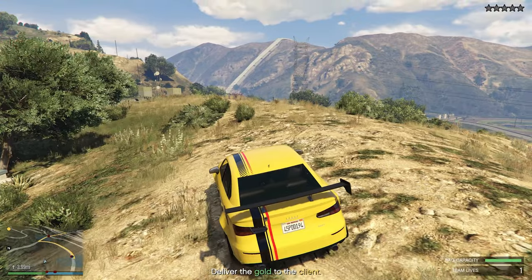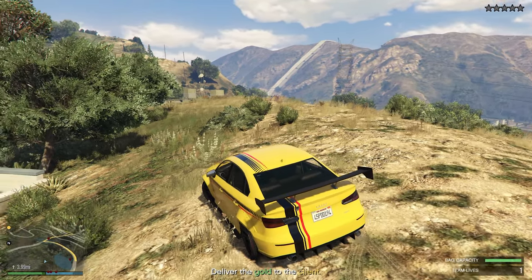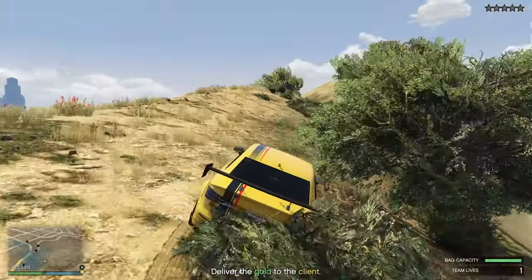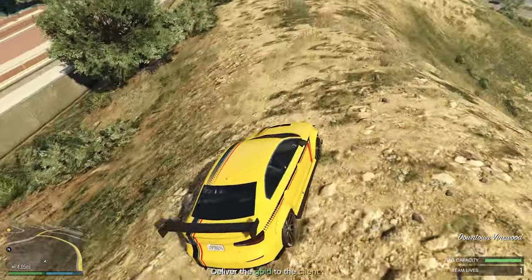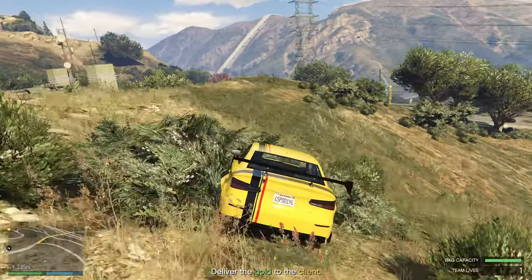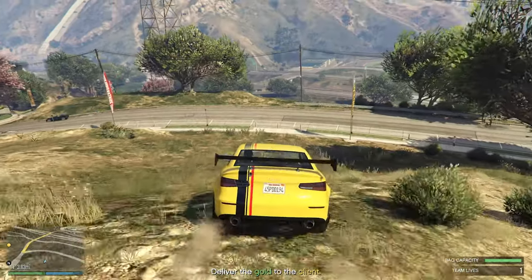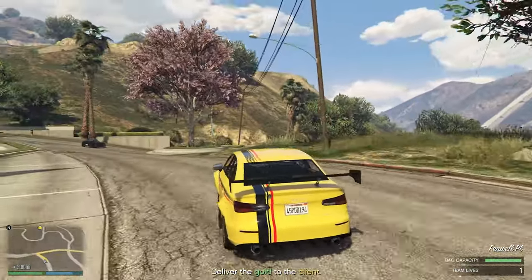We're just going to wait here for a second. Typical GTA logic — they don't know I'm here, but they're walking up the hill for some reason. See, that doesn't make any sense — they started walking up the hill even though they had no idea where I was. GTA logic. Anyway, once you've done that, it's pretty much a straight shot all the way to the finish line.